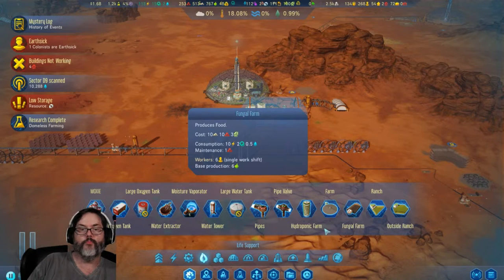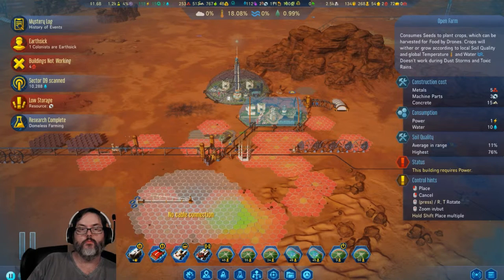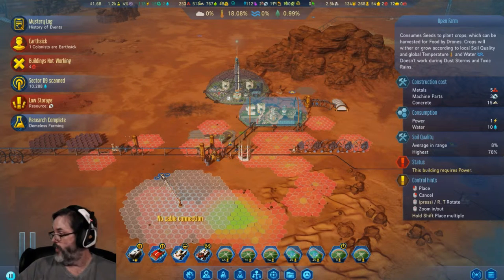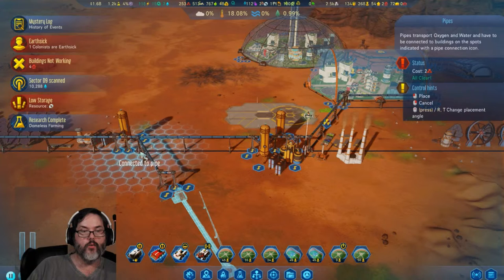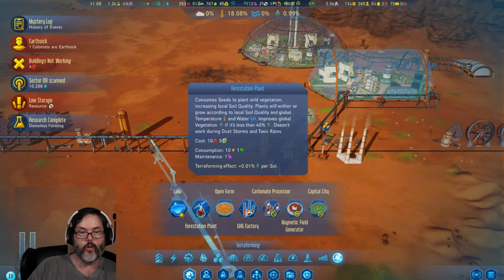Domeless farming — let's do this. That should be here — there we are, an open farm. We're going to go up to there and down to there. Oh, I want to do something else real quick while I'm thinking about it.